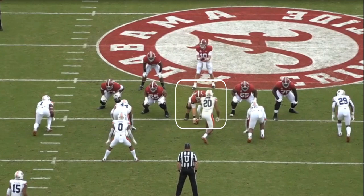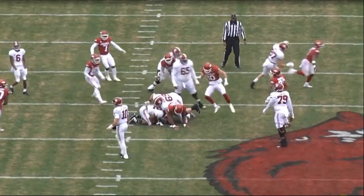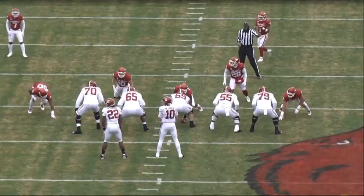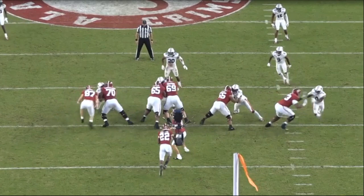Landon Dickerson — what can you say about this fifth year player? He's nasty, he's tough, he's physical, he's just a large human being. Dickerson is 6'5" and a half, 330 pounds. He is likely to go in the top half of the NFL draft, and if he does not, a team is going to end up getting a huge steal. Dickerson is going to be an all-pro player at the next level.